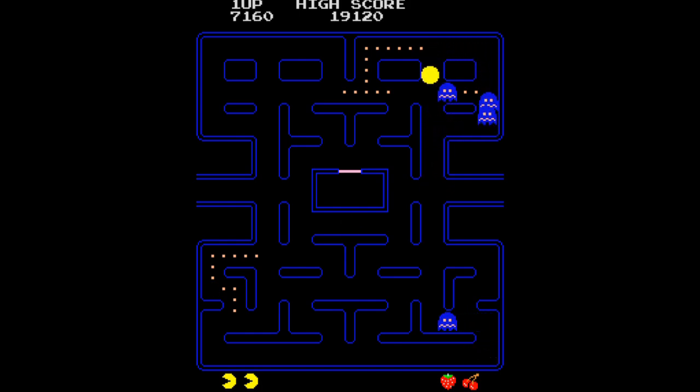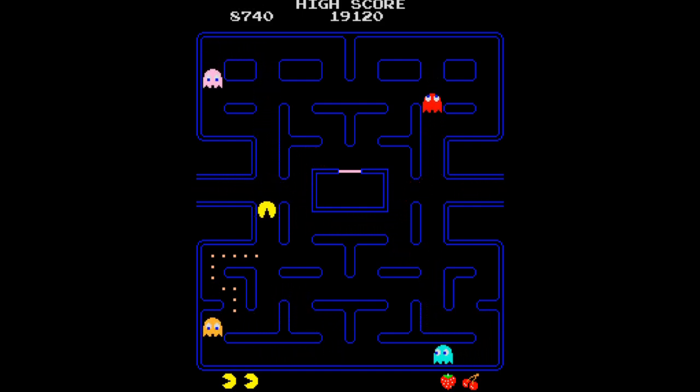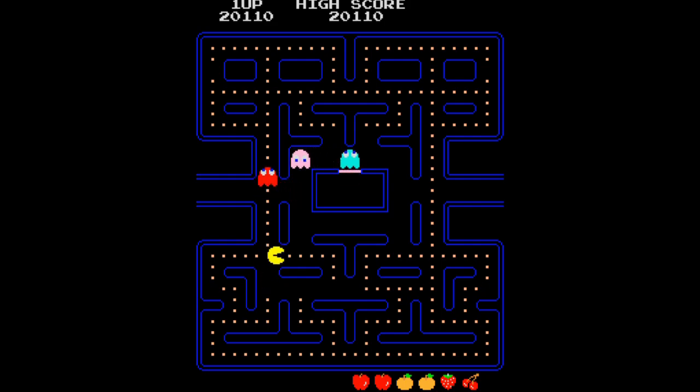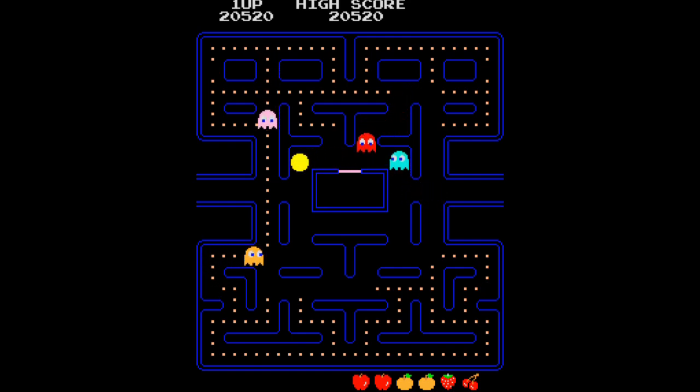As I mentioned earlier, each of Pac-Man's four ghosts feels different, almost as if they have their own personality. So you can imagine my surprise when I learned that each ghost uses the exact same pathfinding logic. This is where those tiles I mentioned earlier get really important. The only difference between each of the ghosts is the tile that they are targeting, but the logic a ghost would follow to get to that point would be exactly the same.